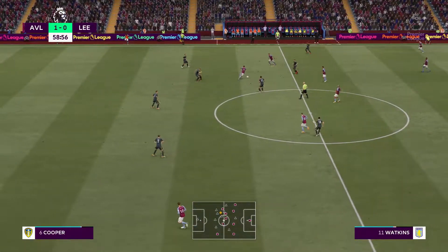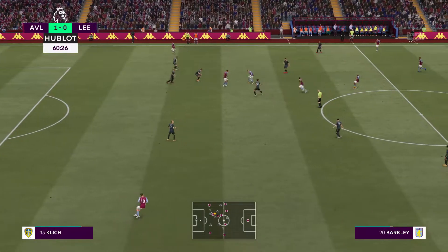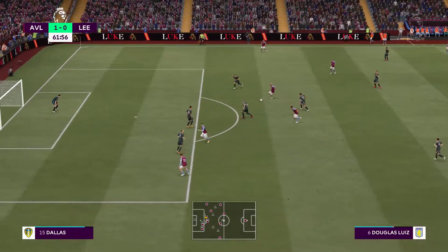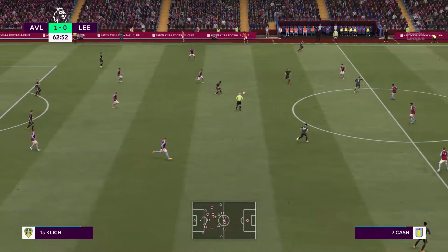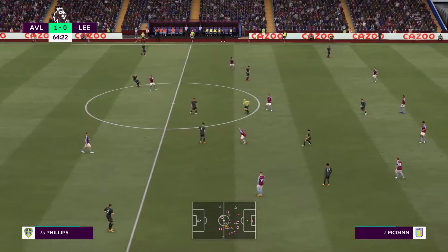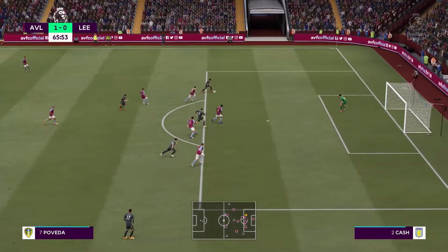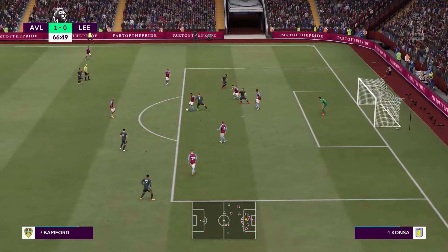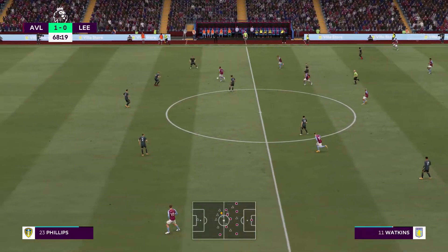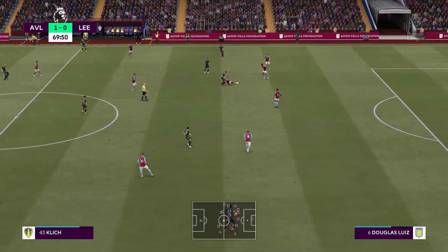Watkins, Watkins, Trezeguet, McGinn, Oli Watkins, it's with Douglas Luiz. Beautifully timed — bodies forward and the break looks on. All hands on deck. Kalvin Phillips and Bamford. An attack of promise and he might be through here — still a chance — terrific block there. Well, he's given us away. Couldn't keep it.